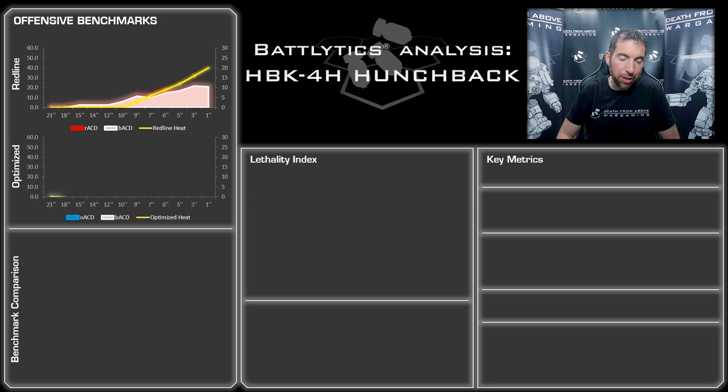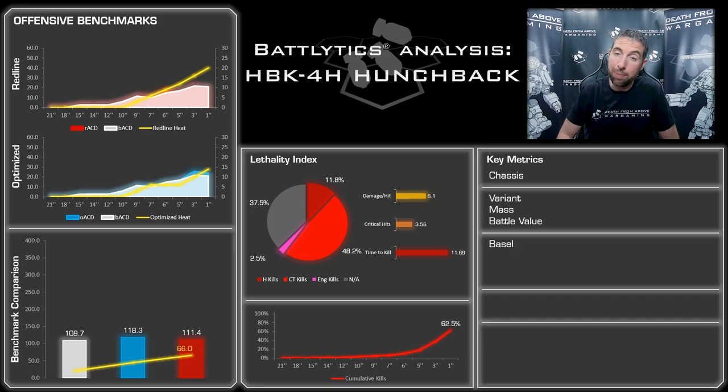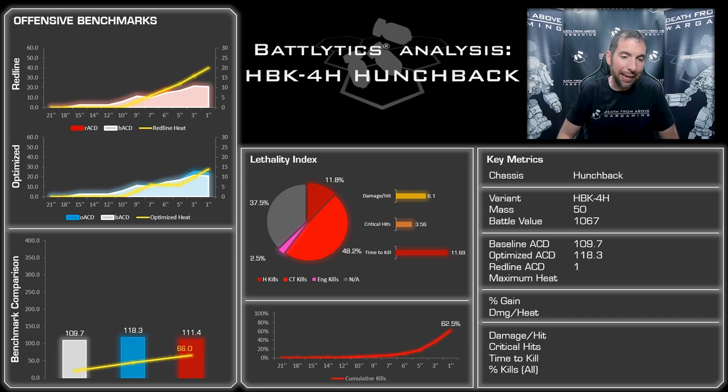As far as Inner Sphere mechs are concerned, especially medium ones, this doesn't do too bad. In the back end it's not doing a whole lot of damage - basically ineffective until you're within 15 hexes. That AC-10 can come into play, and the nice thing about it is it's not variable damage; you're smacking somebody for 10 points in one location. Very good, especially in the Succession Wars era. Once it gets into 9 inches, that is when it can start doing a substantial amount of damage.